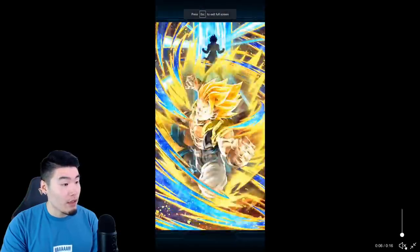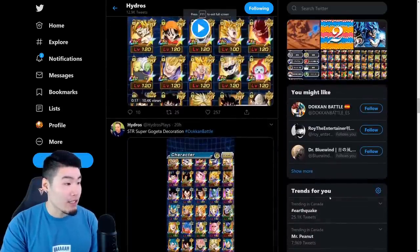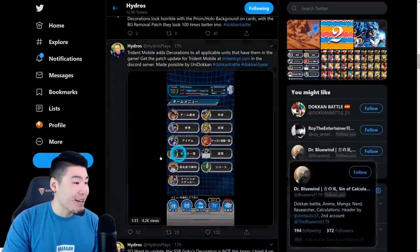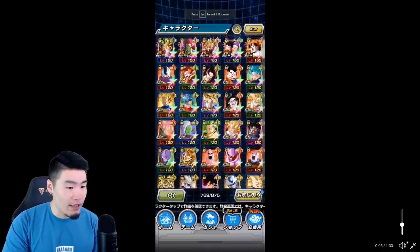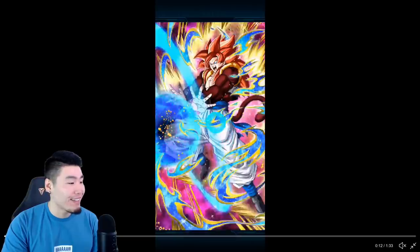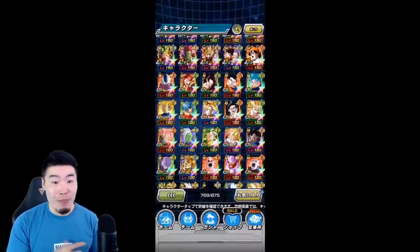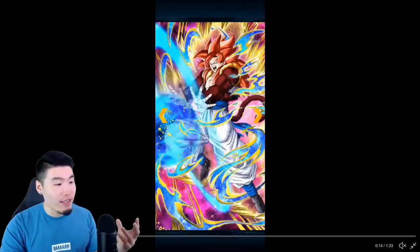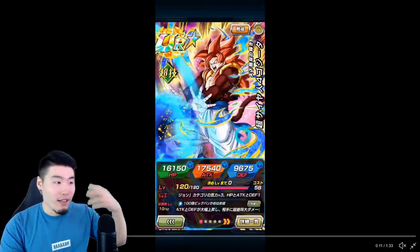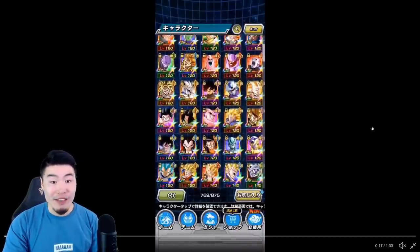Super Saiyan Blue Gogeta looks okay. My personal favorite right now is the Super Saiyan 4 Gogeta — look at that animation, that looks super, super clean, I love that. That's probably my favorite so far. All the ones that have multiple things going on — the effects for the actual super attack they're performing in the card art, as well as other effects going around them, like the flame effects — I think those look really, really good, so I'm excited for those.